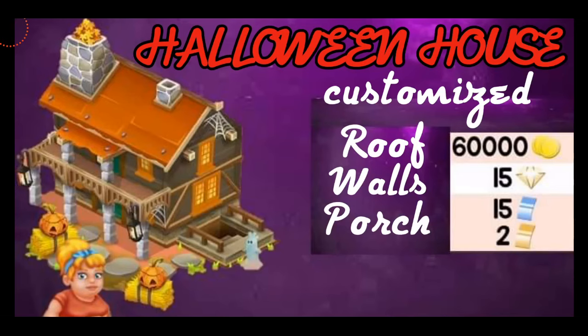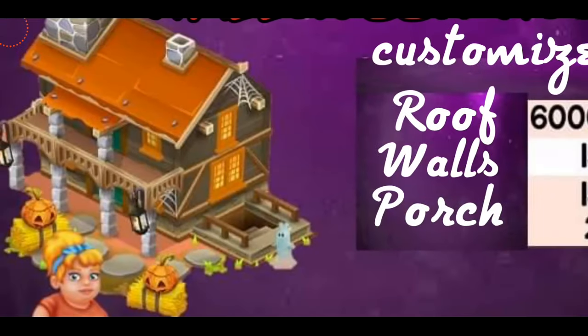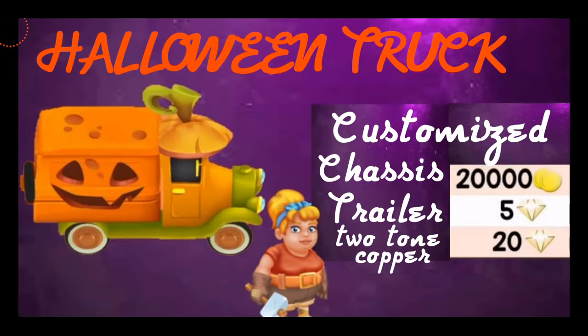First, the Halloween house is customized with three parts. The roof is going to cost you 60,000 coins, the walls are going to cost you 15 diamonds, and the porch at the bottom is going to cost you 15 blue and 2 golden vouchers. If you have coins you can do the roof, for diamonds you'll have to save them, and same goes for the vouchers.